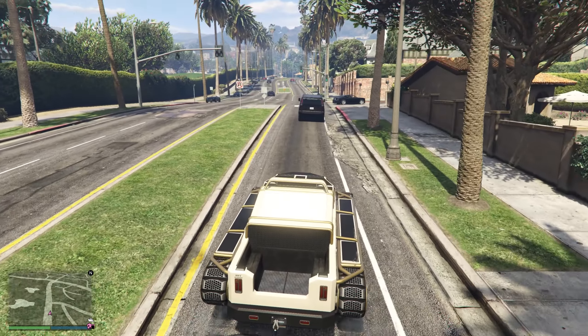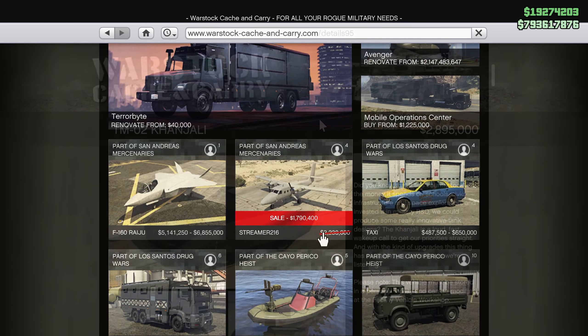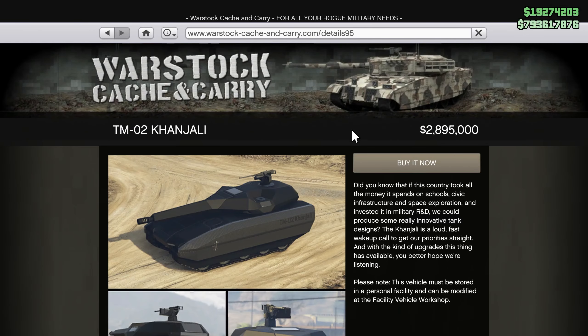The first one is going to be the most expensive one, which is the Kajali Tank. This is a tank you can purchase from the Warstock Cash and Carry site for $2,895,000, and once you do the full upgrades to get the max potential of this vehicle, it will probably put you around the $4,000,000 spot.